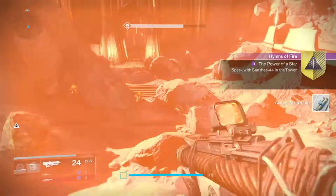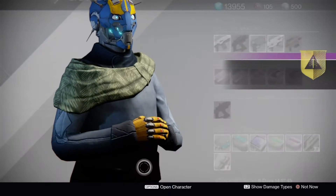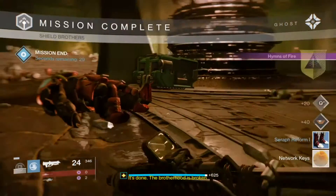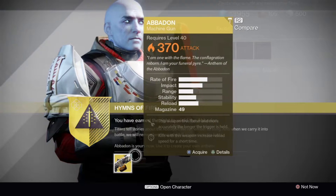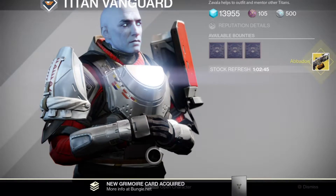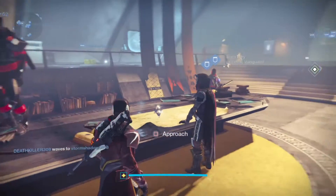Once you're done with the solar kills, go back to the tower and talk to Banshee again. He's going to tell you that you have to go and do the Shield Brothers strike. Once you complete the Shield Brothers strike, you're going to get the Abaddon. So that's how you get both guns — the Nova Mortis and the Abaddon.